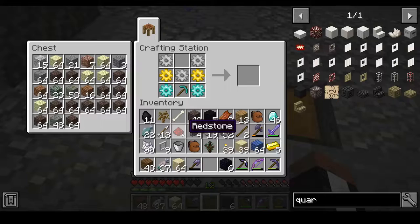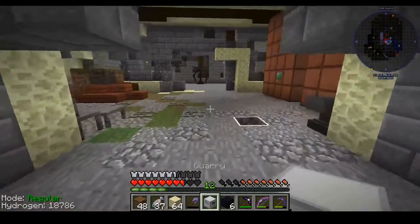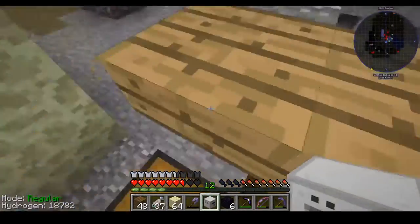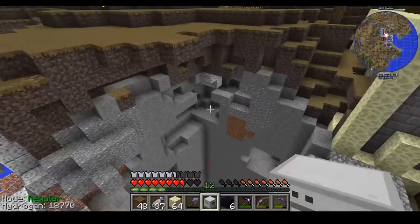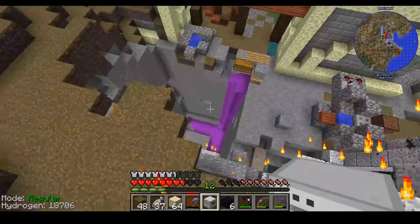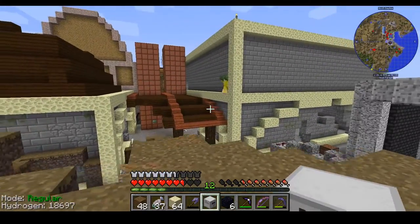We're about to finish it up with this one piece of redstone — wonderful. Now we have to place it down over here. I think we're gonna put it so it faces this way. Just ignore the slime water there, we'll get rid of that.